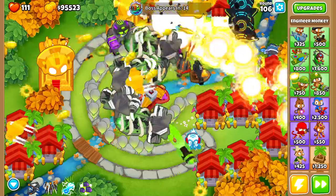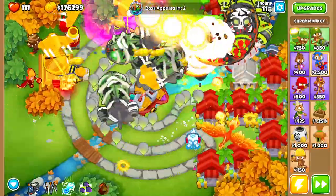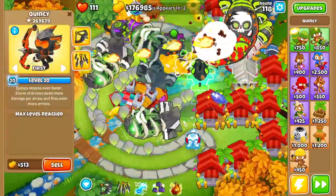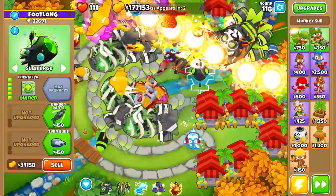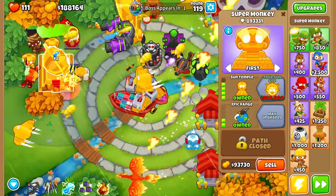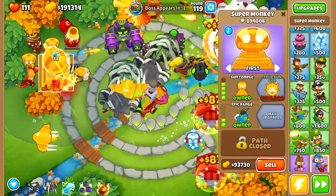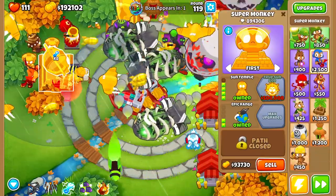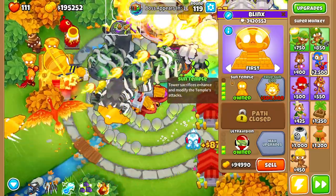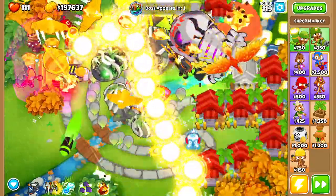We did this at around round 106, and we still have 14 more rounds to farm, get money, and make stuff happen. It's about that time. I was ultra boosting my temple to get it up to a true sun god. What you want to do is make sure this guy has at least all four types of towers worth $50,000 each invested in him — $50,000 worth of primaries, $50,000 worth of militaries, $50,000 worth of magic, and $50,000 worth of support. For the original temple, you need three out of the four to get it to max level, and it works slightly differently depending on whether or not you get a support temple. I am ready to go for it — the true sun god.